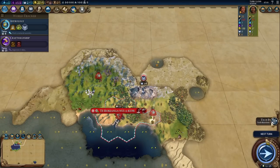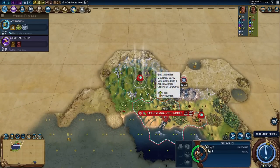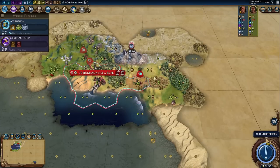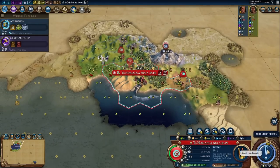Let's grab the farm to get the irrigation boost. We still want to get the religion. Let's try to kill this spearman — just need to be careful because I don't want to lose my warrior. Here's another barbarian camp — that is potentially a good thing because we'll be able to get the archery boost. We have two sources of horses, and they are both just one tile too far away — four tiles away, so I can't get either of them. That's definitely a bit of a troll.